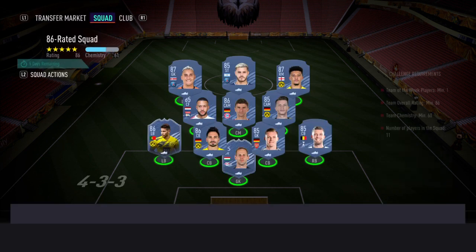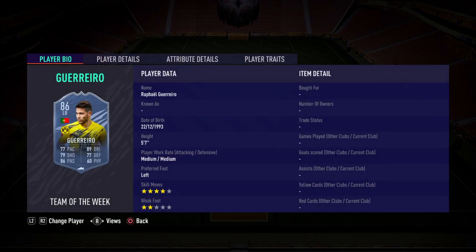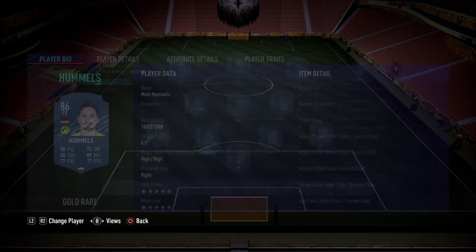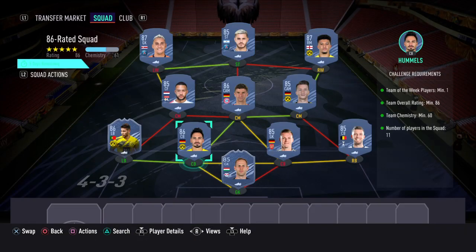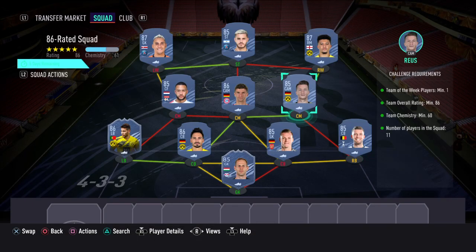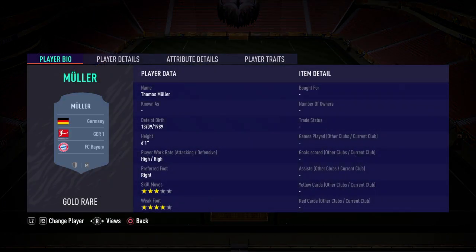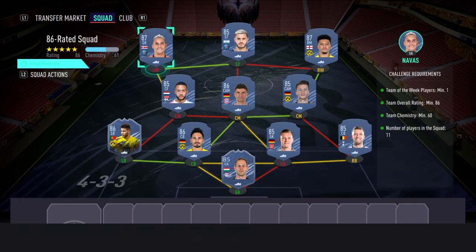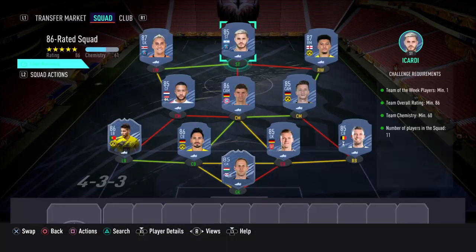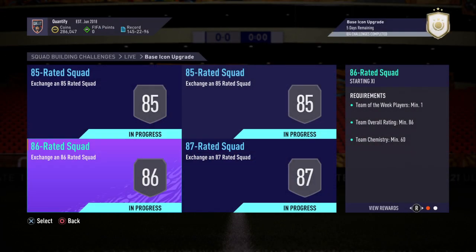For the 86-rated squad, you're gonna start with goalkeeper Gulacsi, then Guerrero at left back, Homos, Leno, Alaba, Reus as CM, Muller CM, Depay CM, Navas LW, striker Icardi, and Sancho. That's it for this squad.